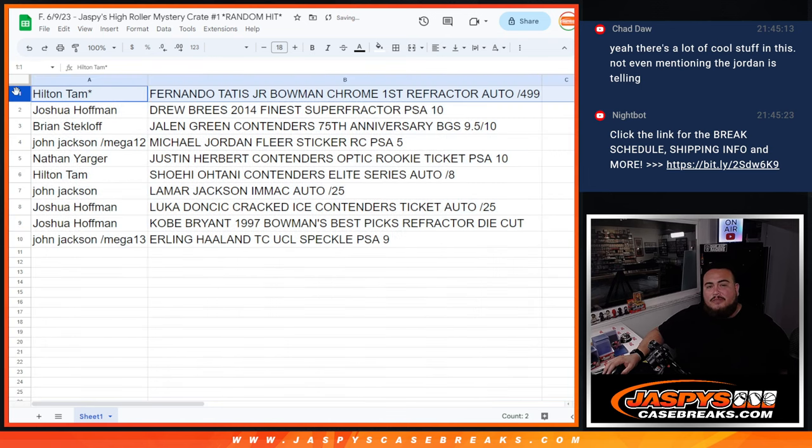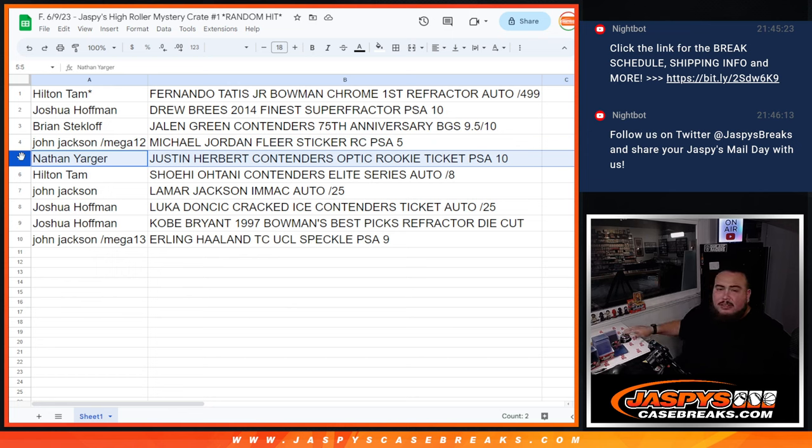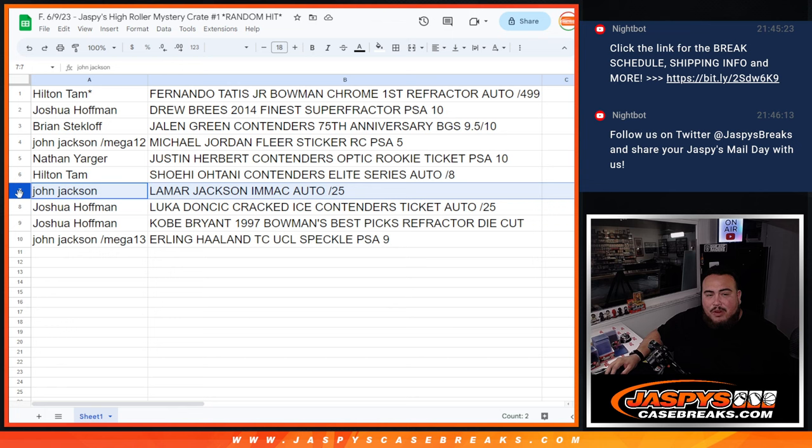Here we go. Hilton, you just got the Fernando Tatis Jr. — nice, that was one of the top hits. Joshua with the Drew Brees — also one of the top hits. Jalen Green Contenders going to Brian — a little under spot price but a very nice one. John, hey — this was your spot you won in the Mega — you got the 1986 Fleer Sticker Jordan, a very nice hit. Nathan, congratulations buddy, you just got the biggest hit out of the whole mystery crate — that's a $2,800 Justin Herbert, man. Congratulations! Hilton also walking away with a Shohei Ohtani, very nice, numbered to 8. John getting the Immaculate autograph of Lamar Jackson. Joshua also getting the Luka Cracked Ice to 25 — that's a top hit as well. And walking away with a Kobe — that's a Bowman's Best refractor. And then John, again with your Mega Box, you got the Erling Haaland Topps Chrome UCL Rookie Speckle PSA 9.